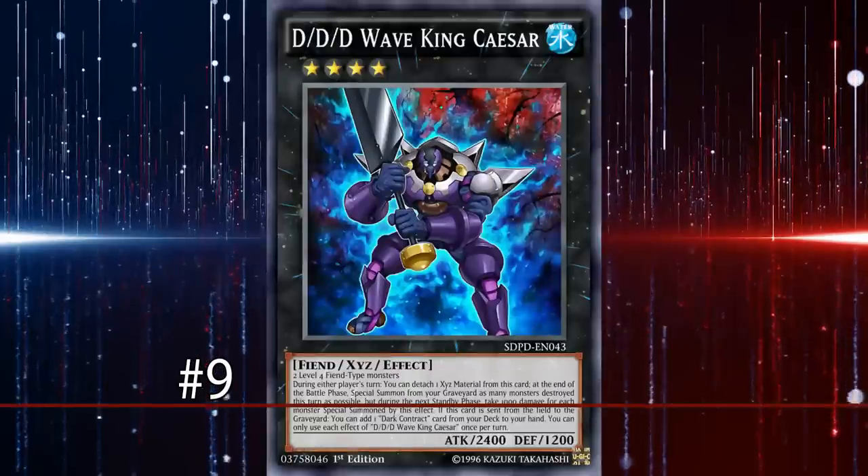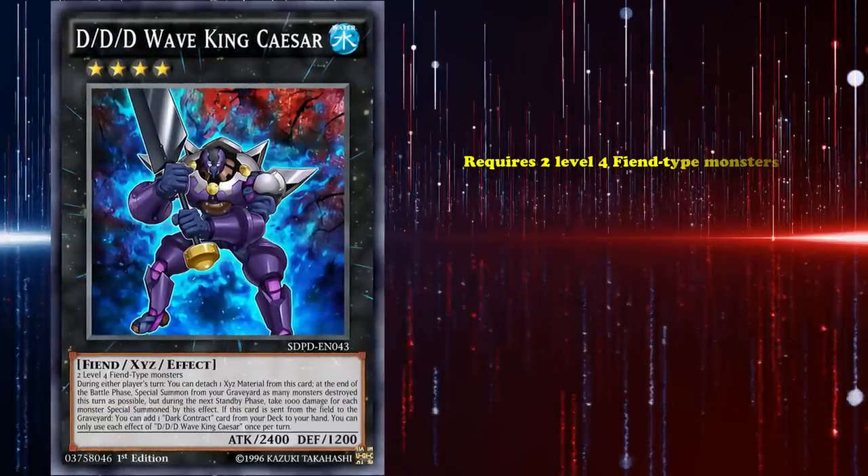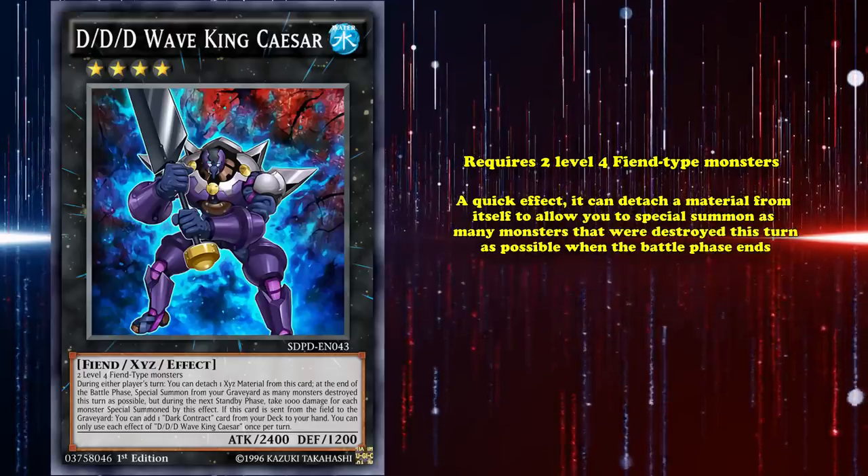And now at number 9, we have DDD Wave King Caesar. This is a rank 4 Water attribute XC that can only be made with 2 level 4 fiend-type monsters. As a quick effect, it can detach the material from itself in order to allow you to special summon as many monsters ever destroyed this turn as possible when the battle phase ends.